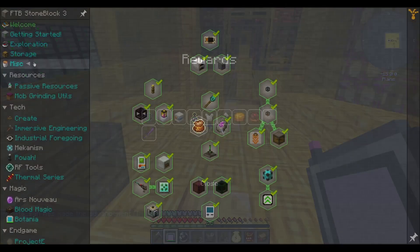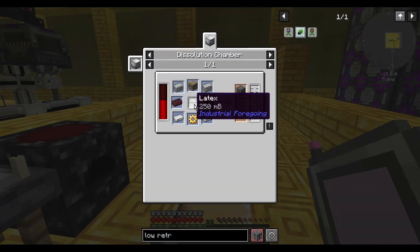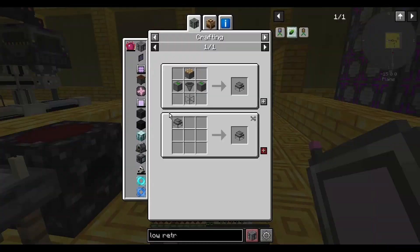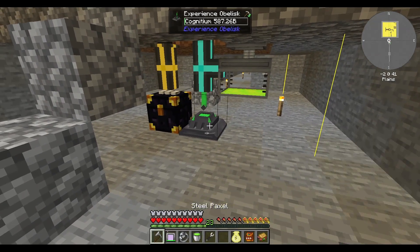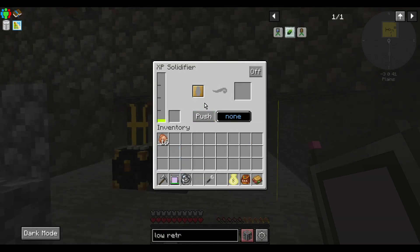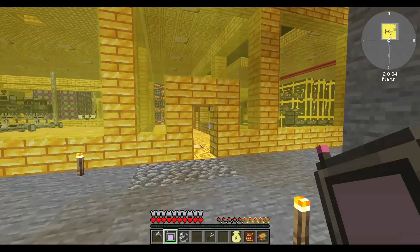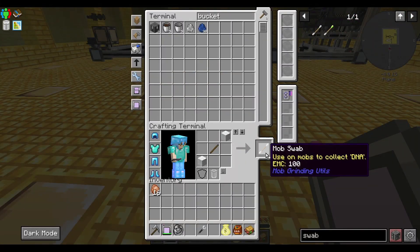Claim stuff. Moving on to passive resources. I need to make latex. Let's make an XP solidifier - I'll shove this here for now, bucket some out. Make this in order to make this in order to make this. That'll make an XP jelly baby. Make a swab.